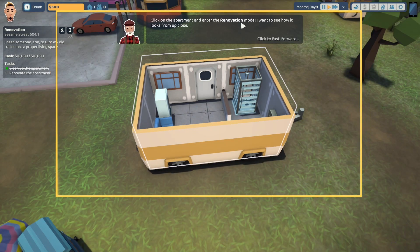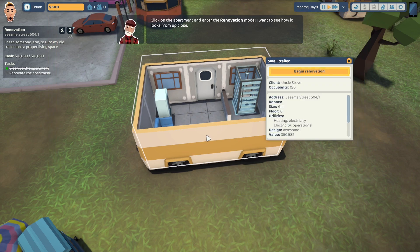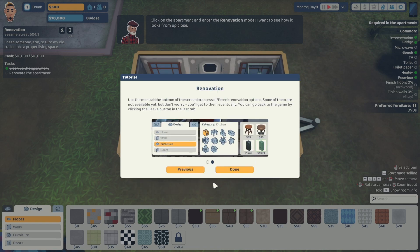Click on the apartment and enter the renovation mode and see how it looks up close. So we can begin renovation. We only have one room. Electricity is operational. $50,000 value. The design is awesome. Who wouldn't want to live in a trailer? Welcome to the renovation mode — in this mode, game time will run slower. Yeah, we can do all this renovation stuff as well.